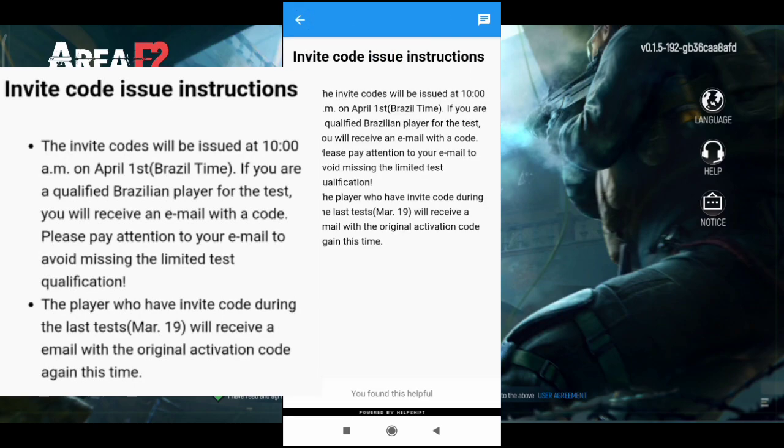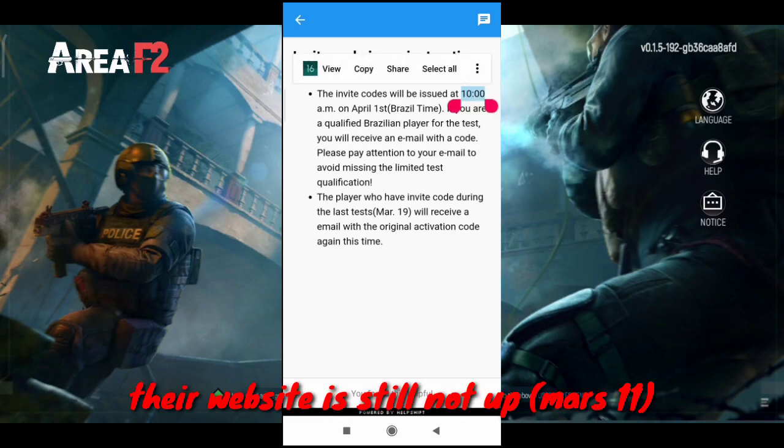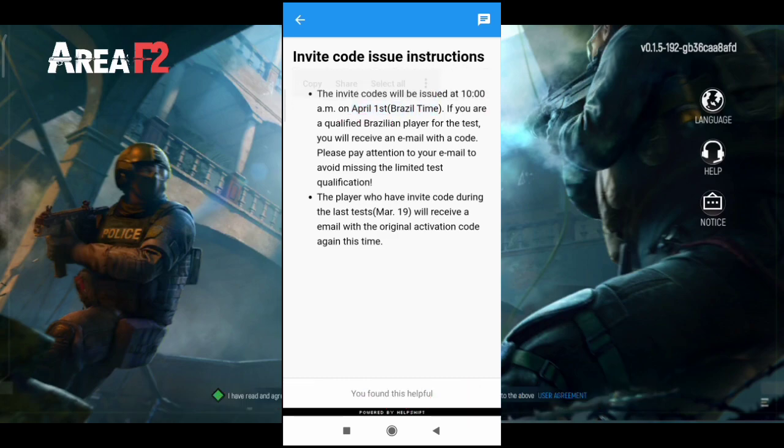The second method to get an invitation code is through the website. For both methods, I recommend using a Brazilian VPN so that you are recognized as a Brazilian player, which may improve your chances of receiving a code.